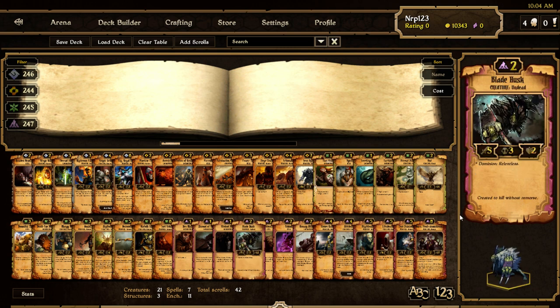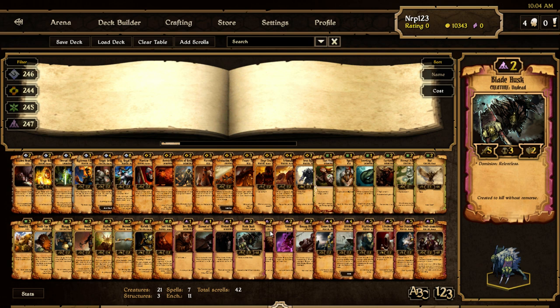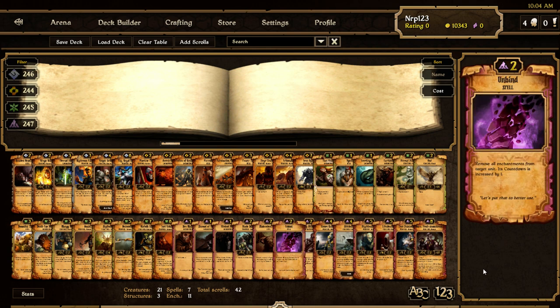Blade Husk got one extra attack and might get played because Undead decks look like they're going to get better. Five attack is a two-shot to an idol, and five attack with Relentless is awesome. Level One Gaze no longer has Dominion — now it just always gets to Curse 2 and move is decreased by 2, which protects against extra move effects from Wings Captains or Roasted Bean Potion. Unbind is changed — now it works more like a Purification, removing all enchantments from a target unit and its countdown is increased by one. I'm not sure if this removes Poison, since the changelog says Poison only goes away with Purification.